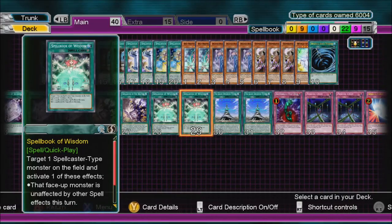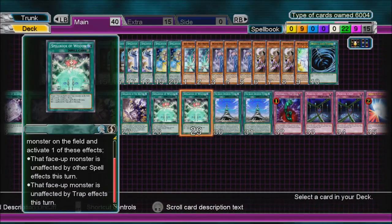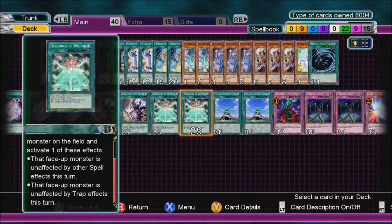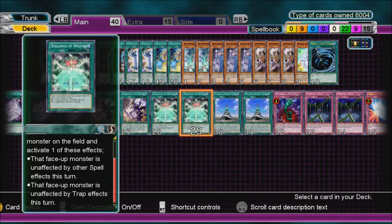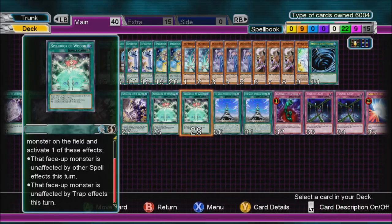Spellbook of Wisdom — target one Spellcaster-type monster you control on the field and activate one of these effects: that face-up monster is unaffected by other Spell cards, or that face-up monster is unaffected by other Trap cards. It's kind of like a Forbidden Lance sort of thing but you choose one or the other.